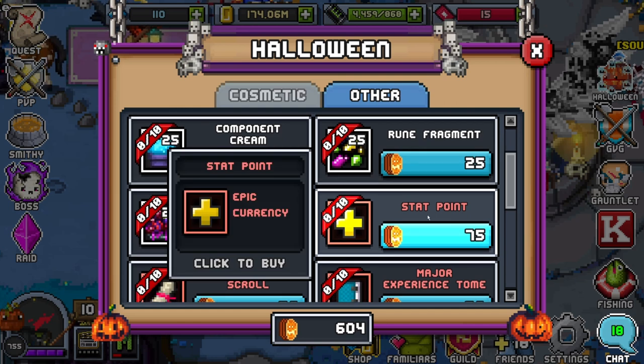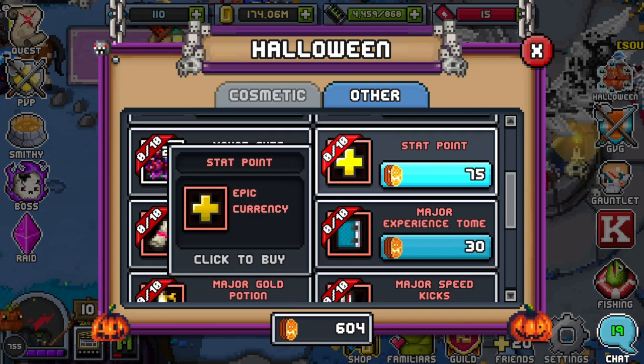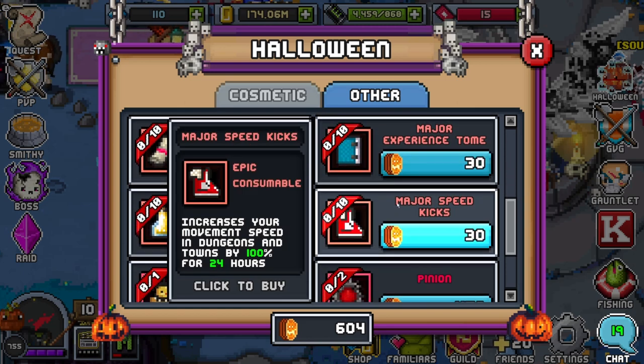Stat points are honestly not useful at all unless you're super early game and stats actually matter. Stat points are for min-maxers who really want the most stats possible — it's very competitive and mostly for top players. For most of you who need to be optimal with purchases, stat points should be the very last thing you get, even past cosmetics, because cosmetics can at least give you one epic material toward an enchant. Stat points — just completely avoid them.